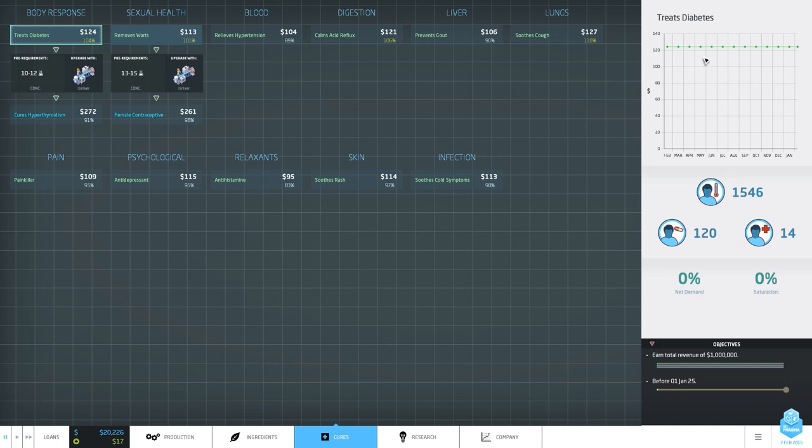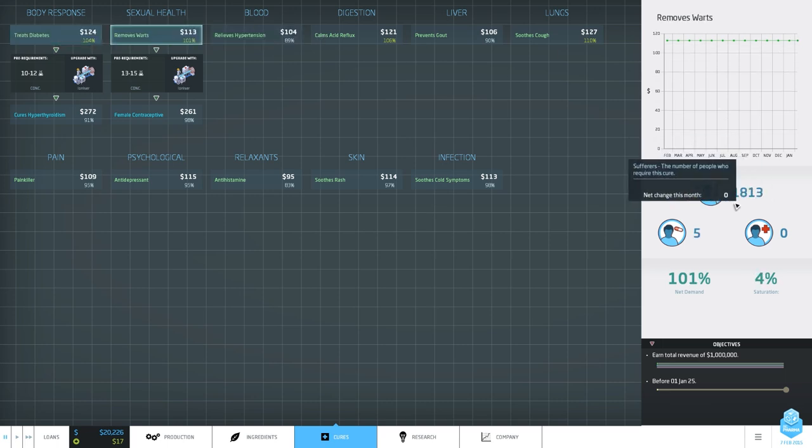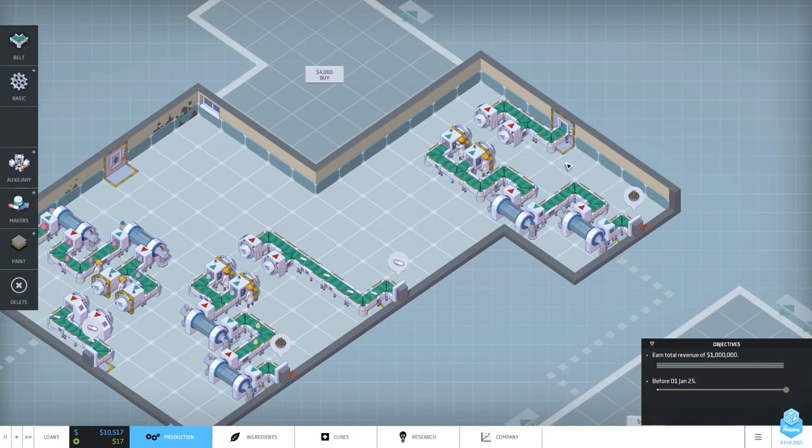Looking at demand data: for diabetes treatment we have 1500 people looking for it, and the price is pretty much the same all year because diabetes happens all year round. The water remover is also requested all the time with even more people looking for it. I think we should set up a second production line for water remover. Done - those are very basic things yet, but when we get the ionizer we'll look into more sophisticated drugs.